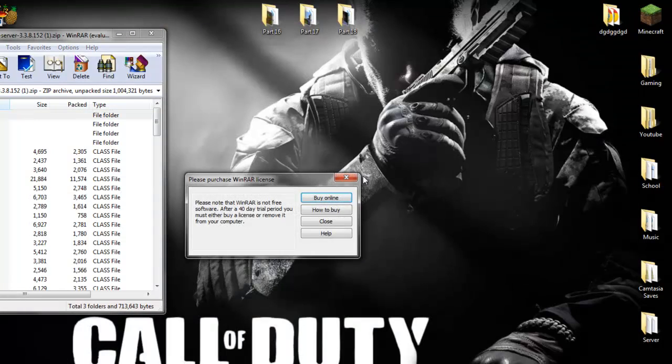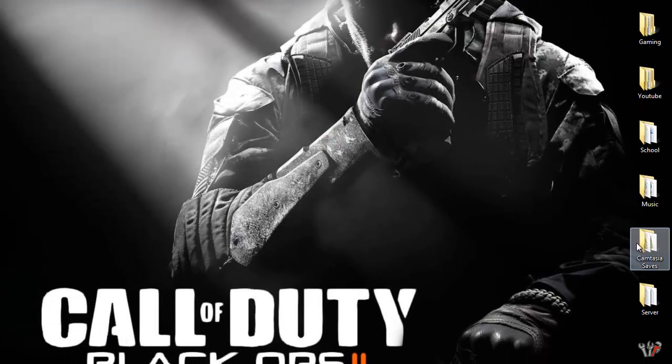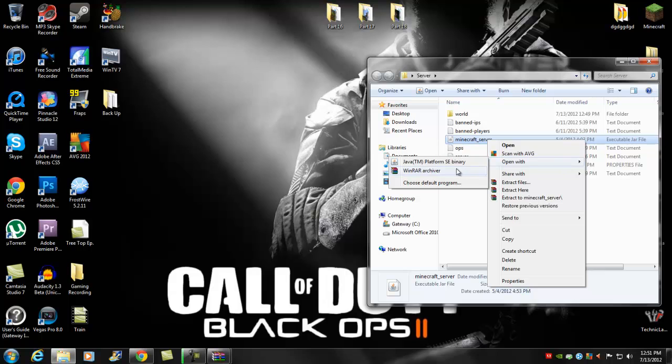Once you have those two files, open them up and minimize them so you can pull them up whenever you need. Then go to your server file, right-click it, and open it with WinRAR Archive.